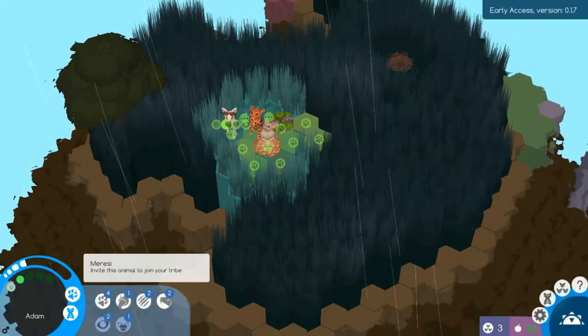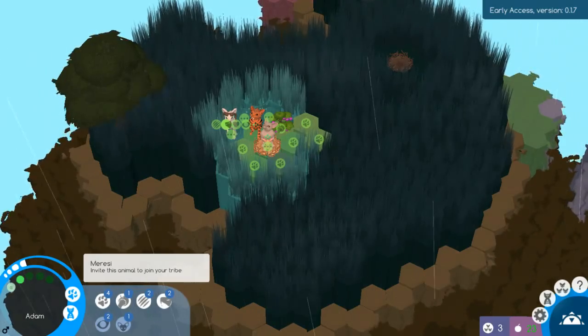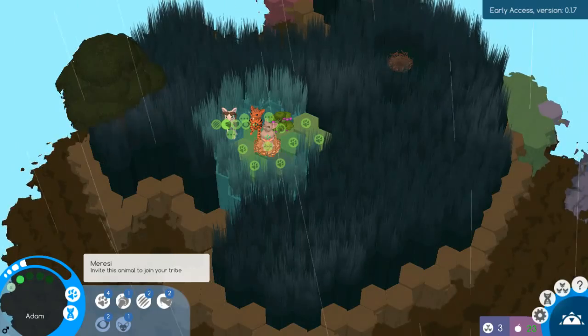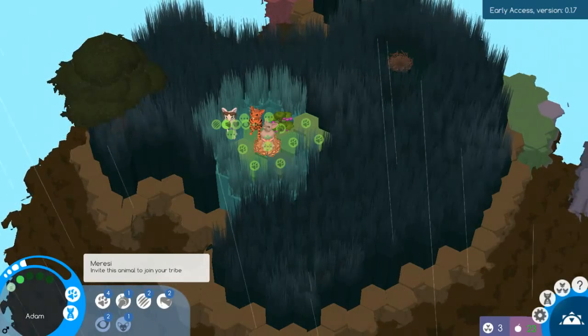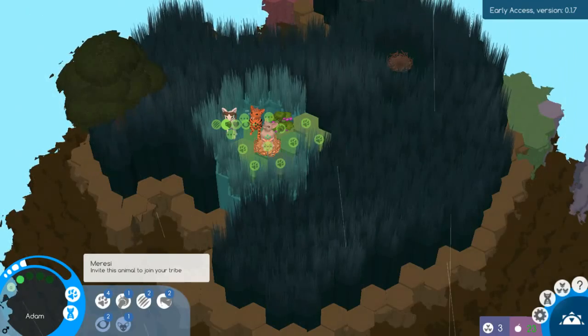Here's an option to invite this animal to join your tribe, so now they don't automatically join. I read about that — because if you're running low on food, you might not want to add somebody. If you don't have any food, you don't want to add extra people.